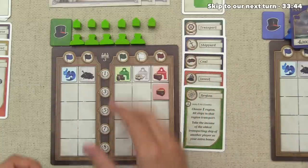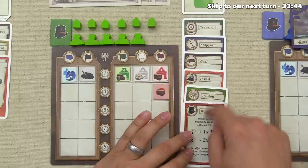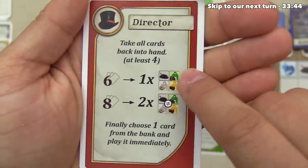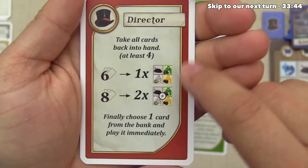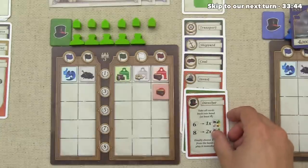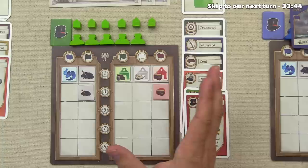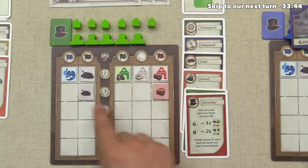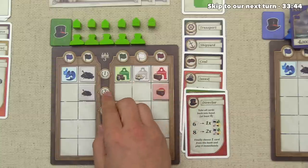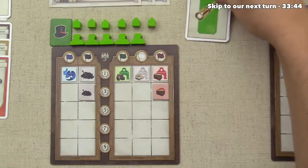Play goes to the green player — they only have two cards left and they're definitely going to play the Director. With it played, they now have six cards total, so they get to take one of these bonuses: freight, mail, luggage, or a coal bunker. They've decided to take the coal bunker. They don't have to spend any money for it. Green controls two black ships and definitely wants this, not only to get more coal out but also to increase the points they get for those black ships. All their cards come back up.